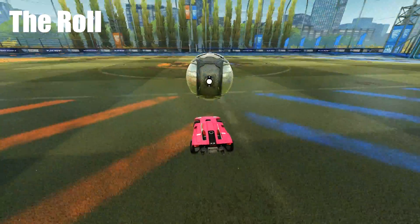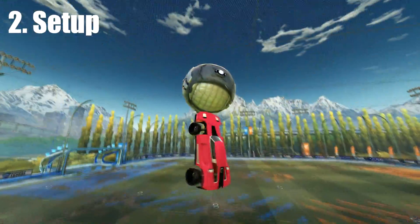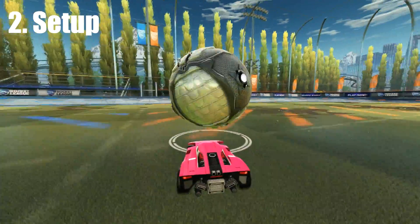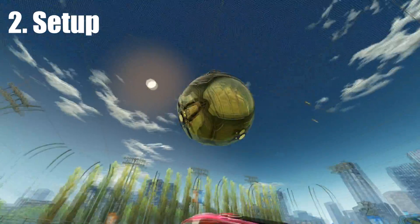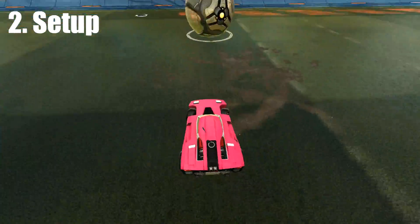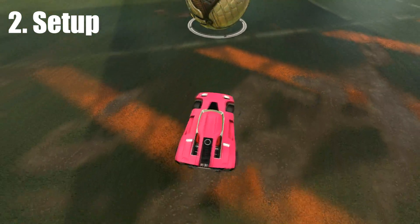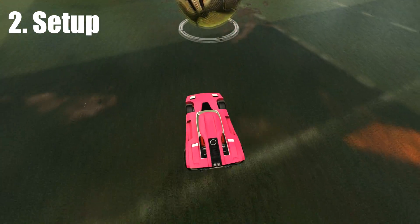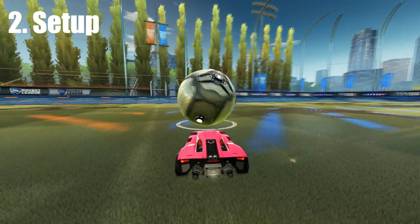Once that gap is created, your goal is to catch back up to the ball while matching its speed in order to prepare for step two: the setup. With the first touch off the wall, after you've gotten your distance between the ball, you hit it off the wall. The way you do that is you want to hit it square on with the nose of your car — imagine hitting it exactly between the two headlights of the Breakout. You don't want to hit it with the corner; you want to hit it straight on so that it goes straight forward. Get a decent amount of power on it.